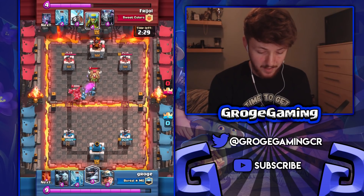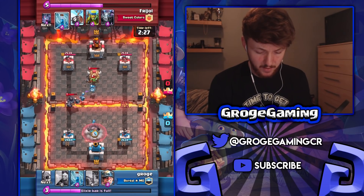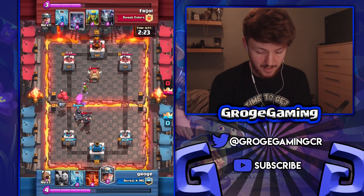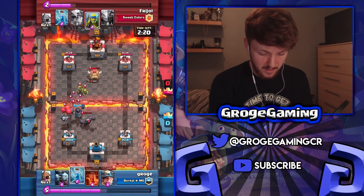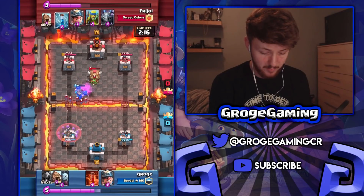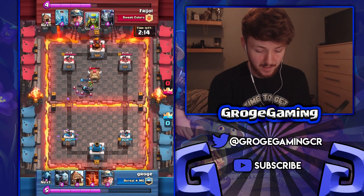He goes pretty aggressive with his mega knight and I use my mega knight to pull his over so that both towers actually attack it. In this circumstance I didn't really want to zap because of the skeleton barrel, so I just let my mega knight go and zapped that so I didn't take damage.